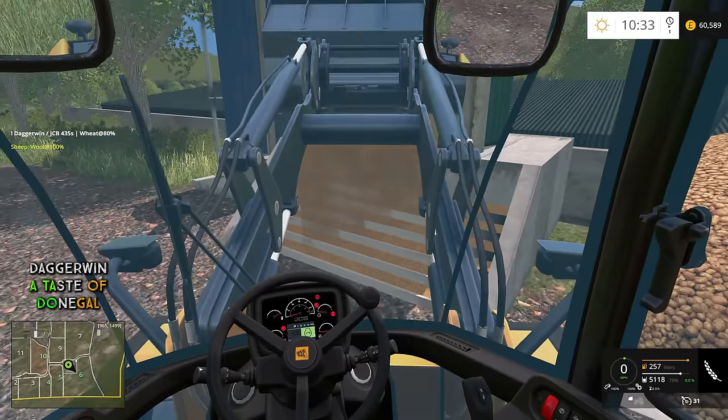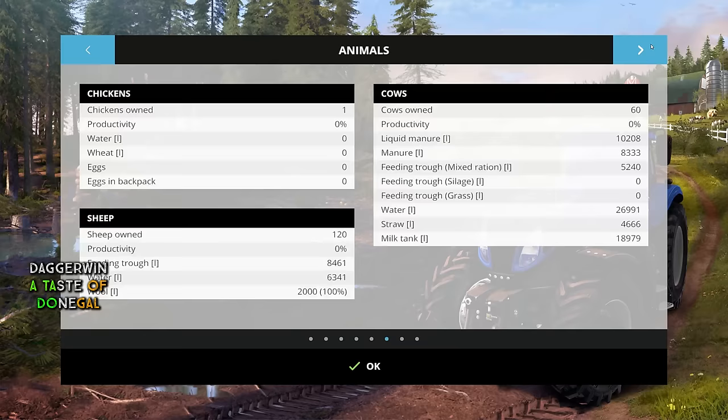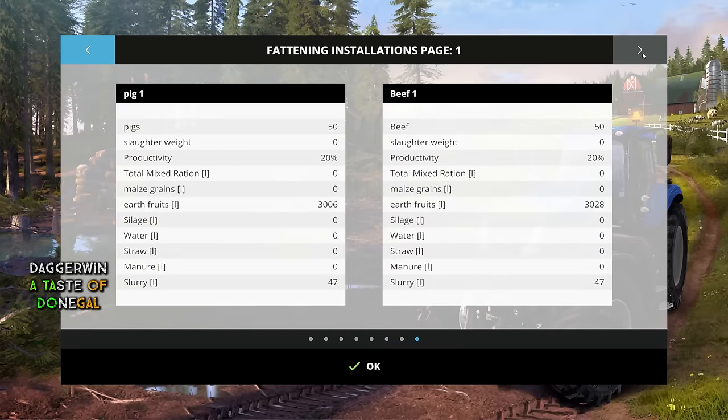Hopefully that is accepting it — I will just make sure, otherwise we could be tipping that down the drain. Interestingly it does say 'maize grains', which it didn't used to do. This used to just be standard grain. So maybe it's been adjusted to only accept corn. I didn't know about it. I'll go and swap this for a bucket load of corn and see if that works.